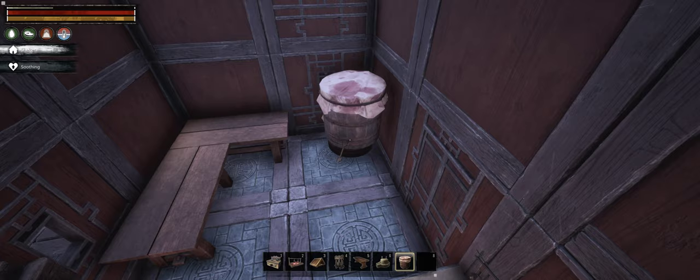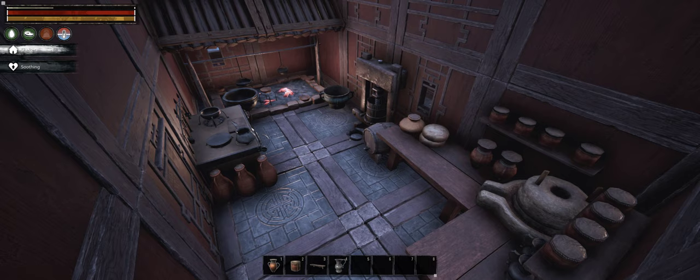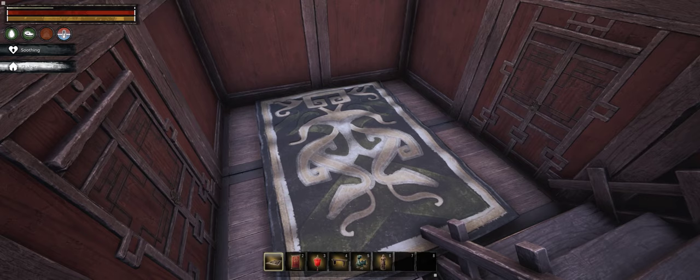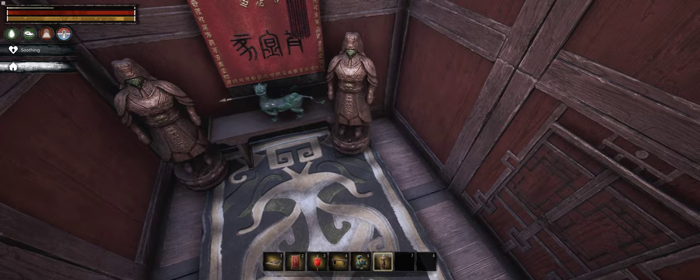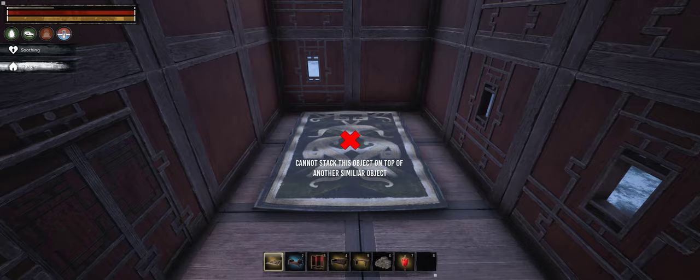Room layout follows the principles of vertical hierarchy and privacy spectrum. This simply means that the further the room is from the entrance, the more restricted it is, and the more important the person, the higher his private space is located. In this case, this means that there's a dining slash reception room and kitchen on the ground floor, two bedrooms for either children or guests on the next, and master bedroom on top.